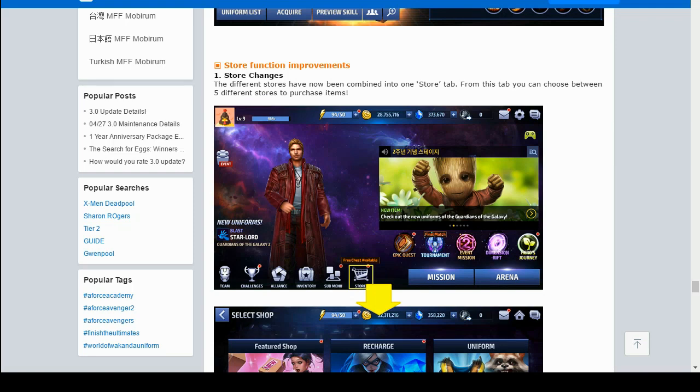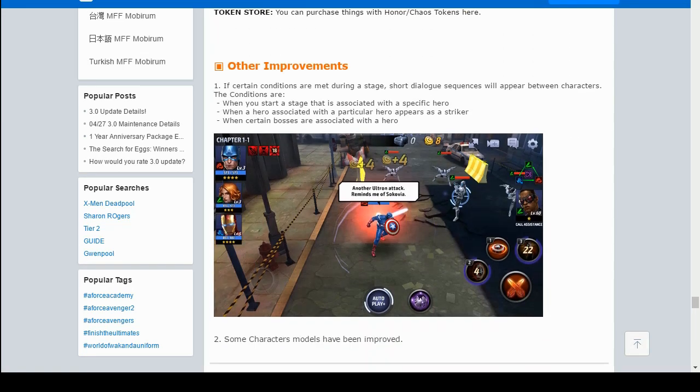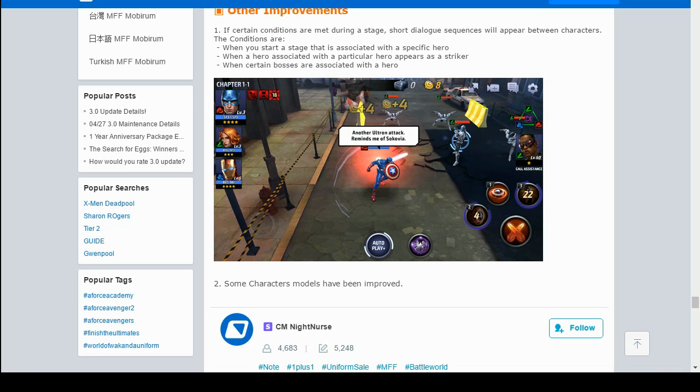Store improvements are coming too. Different store tabs are now being combined into one store tab where you can choose between five different stores: the Feature Shop, Recharge store, Uniform store, Mission store, and Token store. The Feature Shop is for miscellaneous items, Recharge contains crystals, gold, energy, and skills, and the Mission store contains items awarded for 20 Stark tech and 20 biometrics daily packages, making it much easier to navigate.